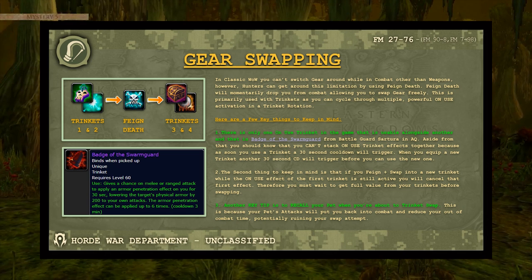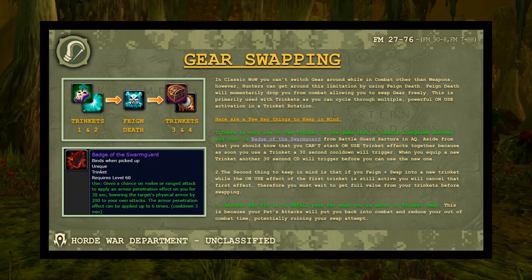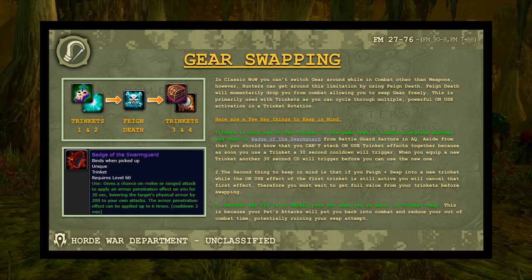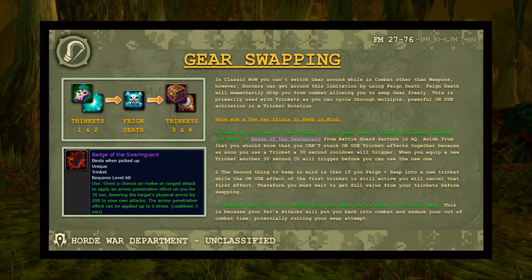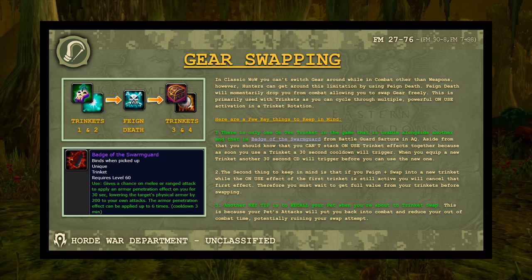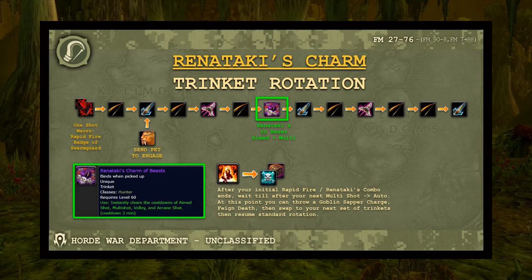When you swap to a new trinket you have 30 seconds before you can use it while it cools down. Also extract full value from trinkets before swapping — if a trinket gives attack power for 30 seconds and you feign death at 5 seconds in, you lose that effect. The key tip: recall your pet before executing a trinket swap. If your pet attacks the boss, it puts you back in combat and eliminates the window between combat pulses needed to swap.